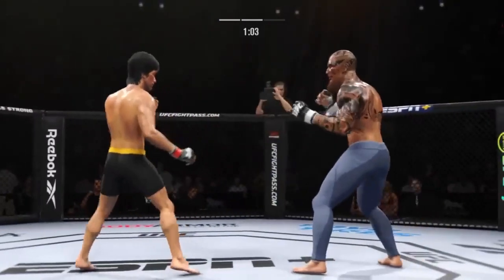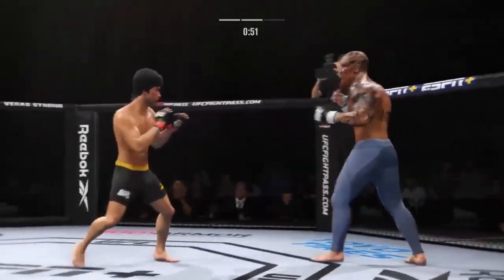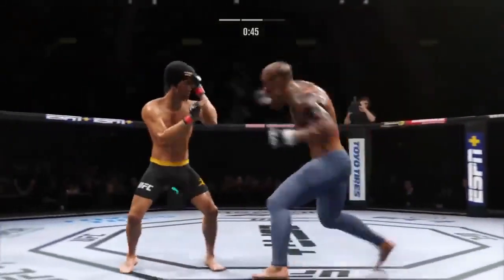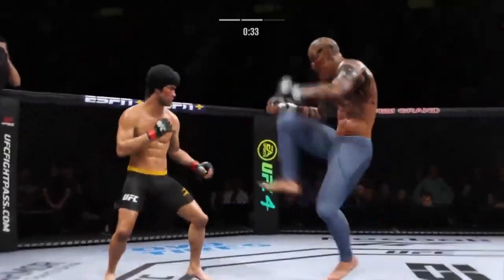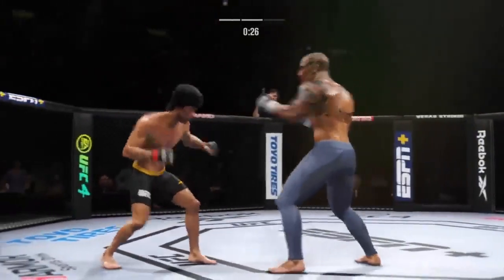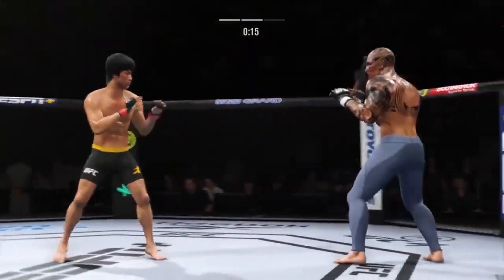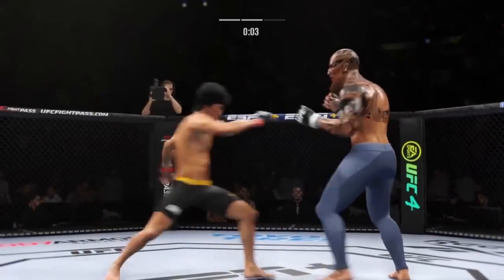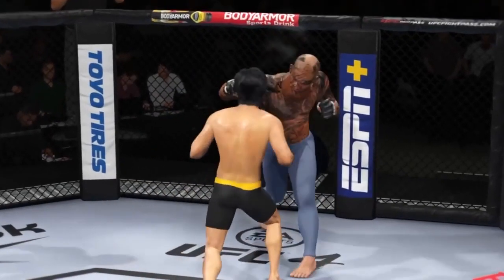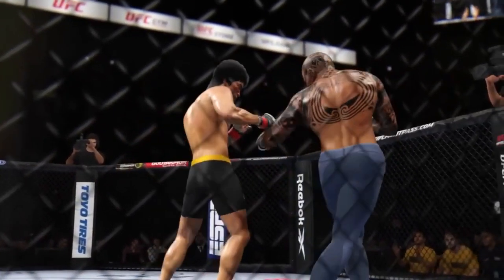Nice looping punch. Nice leg kick there by Lee — that one blocked. Nice shot to the body. Nice leg kick lands. Big head kick lands. Between rounds, DC comments: you would think that we're watching a K-1 level kickboxing match as opposed to being in the UFC. Both fighters displayed great technical skills — unbelievable striking.